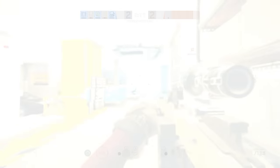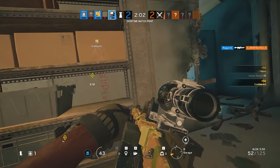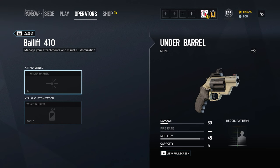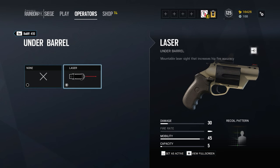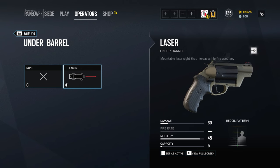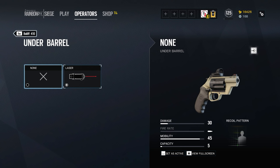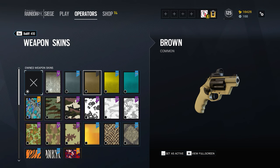Let's now take a closer look at the alternative option, the Bailiff 410 shotgun revolver. In principle, you might assume this gun to be similar to the ITA-12S used by the Spanish operators but sadly that is not quite the case. The Bailiff has a capacity of five shots with each pellet of each shot doing 30 damage at close range. Since this gun is chambered in 410 rather than the 12 gauge of every other shotgun in the game, it only fires four pellets per shot instead of the regular eight, and this makes a significant difference. Recoil is pretty good and with no attachment option apart from the laser, there is no possibility of improving the recoil. The Bailiff also comes with an optical pistol sight attached by default, just like the RG-15 used by the Bossak sisters.